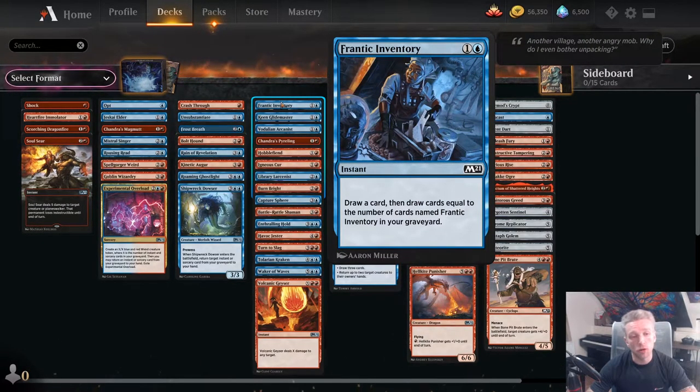Frantic Inventory is a good card as long as you have two or more of them. It has good synergies — it cantrips and triggers prowess. People are taking these quite highly at the moment so it'll be difficult to get them in multiples, but if you can it's well worth playing them. When you start casting the second and third ones you're going to be drawing a lot of cards and triggering a lot of prowess.